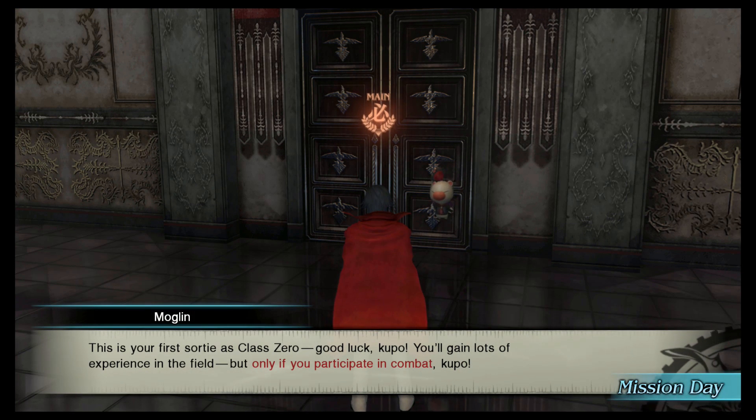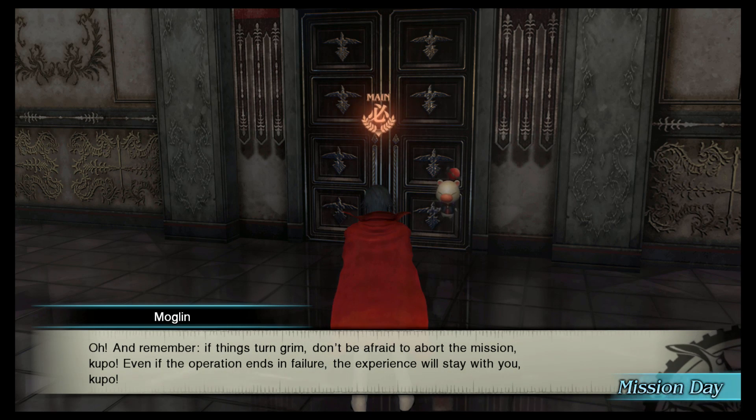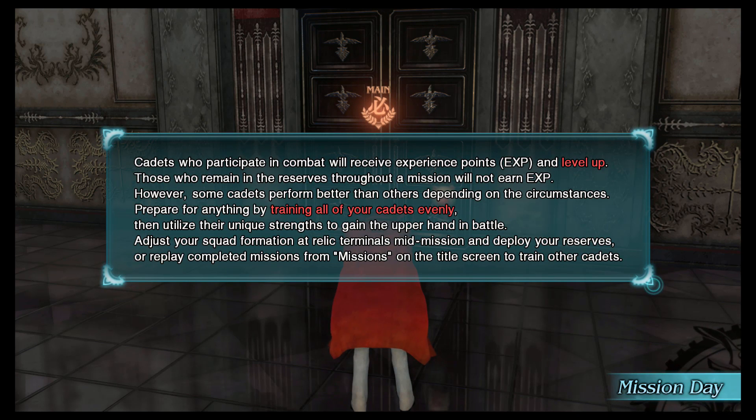Moglen says: This is your first sortie as Class Zero. Good luck, Kupo. You'll gain lots of experience in the field, but only if you participate in combat, Kupo. If things turn grim, don't be afraid to abort the mission — even if the operation ends in failure, the experience will stay with you, Kupo. Cadets who are active will earn XP points and level up. Those who remain in the reserves during the mission will not earn XP. Some cadets perform better than others depending on circumstances. You want to train all your cadets evenly — that is a big thing you want to do.